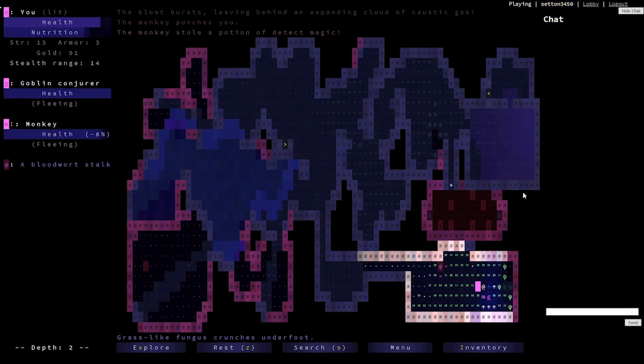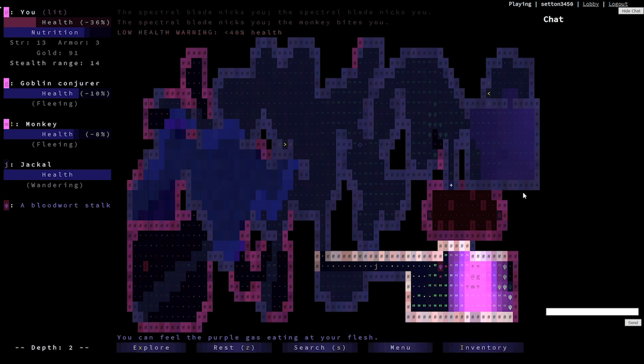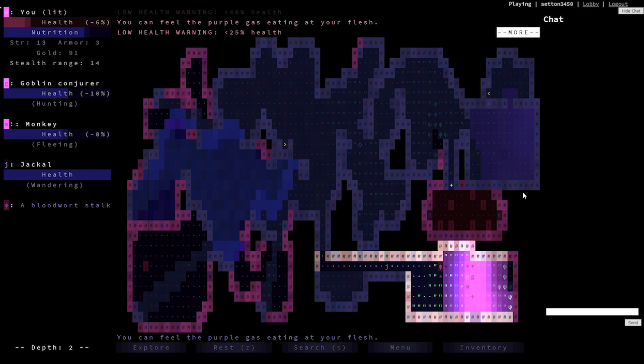The first stop on our tour is Brogue, a game created in 2009 by Brian Walker. Brogue is pretty much just the modern version of Rogue. The plot is the exact same, the gameplay is the exact same, even the art style is still a grid-based dungeon made out of ASCII text. Where Brogue exceeds, though, is how it improves everything. When you play Brogue, you can easily pick up on what everything is as long as you read.